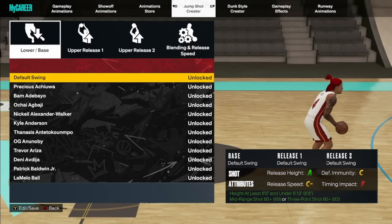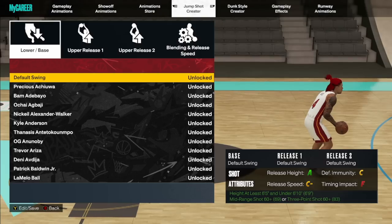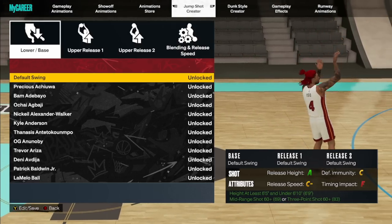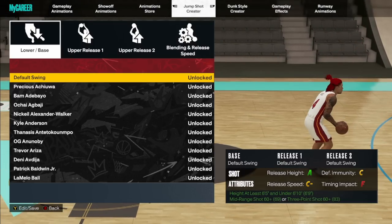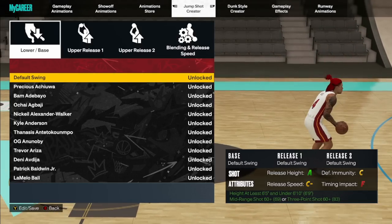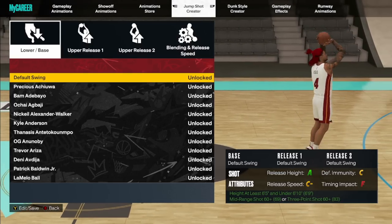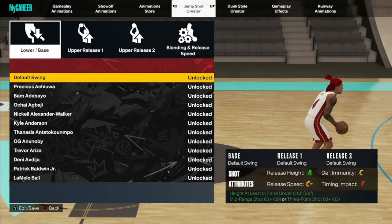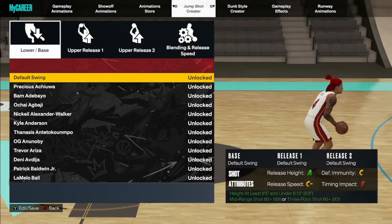Let's hop into it. First things first, when it comes to the best animations — I'm going to put the time stamps if I remember; if not put it in the comments. First is going to be the jump shots. I go through each build but I'm just going to tell you guys what the best jump shots are and get y'all the best releases and blendings for all different builds. On this game you got guards, wings, and bigs — guards are 6'4" and under, wings are 6'5" to 6'9", and bigs are 6'10" and up.